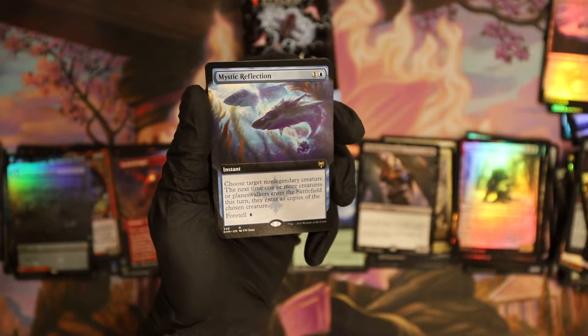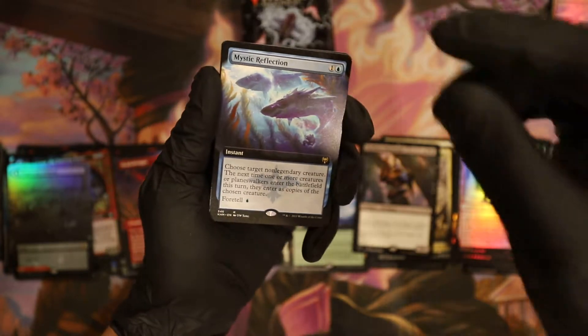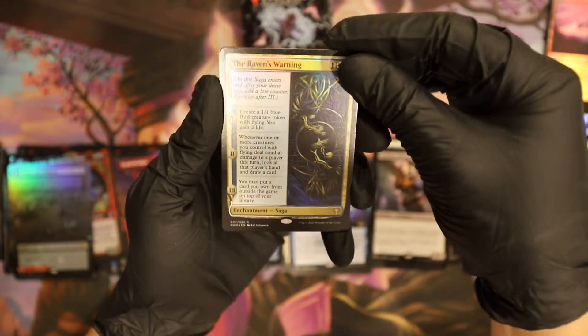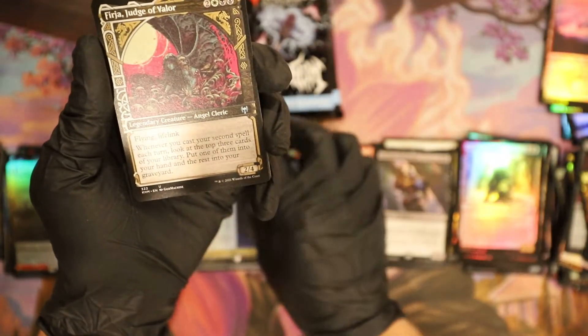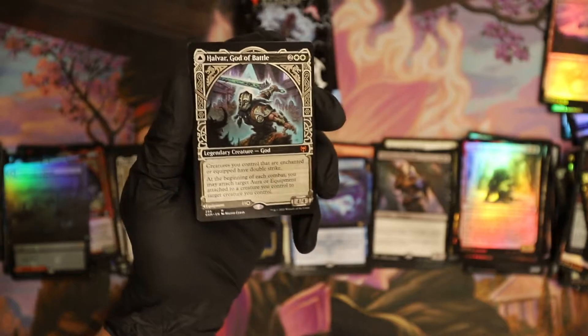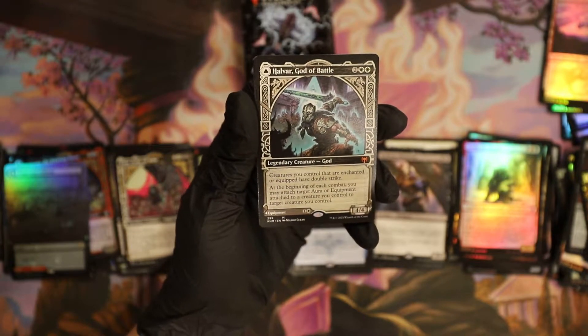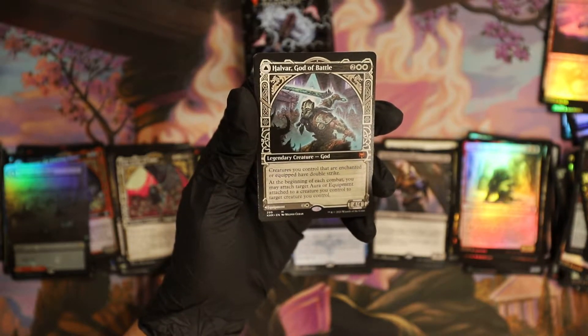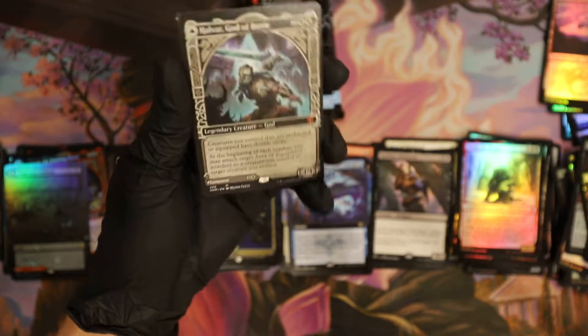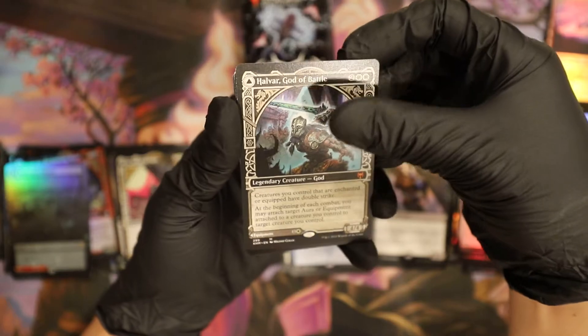Mystic Reflection — that's a good one, it's like a mid-tier. Extended art $6, not bad. So it's like a two-dollar card normal — it used to be like five but it goes down. Here we go, mythic — Halvar God of Battle! That one's pretty good, he's up there. Yeah, here we go, $8.80, almost nine for the non-foil showcase.